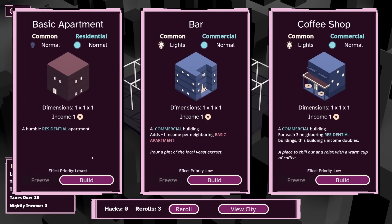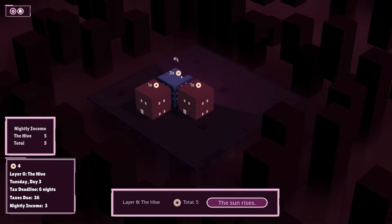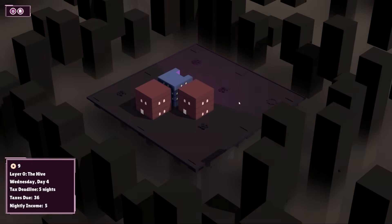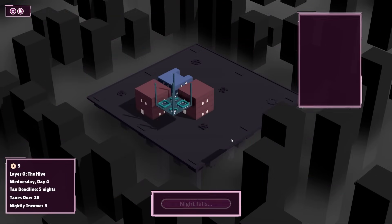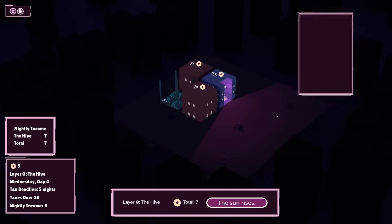I think another basic apartment at the moment is something that we're after — we just try and synergize with the existing facility right there. We can probably repeat this two other times. Plaza — a pavement park that draws bustling crowds adds 1 to the income of each neighboring commercial building. Let's go with a small park, because that's going to give 1 income to each neighboring residence, which I can throw right in there, which is going to mean pretty substantial income from just three buildings.